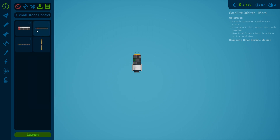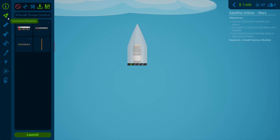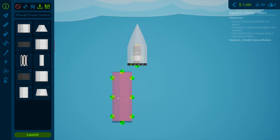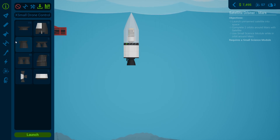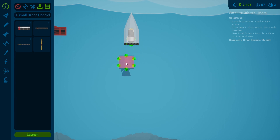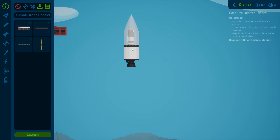We'll stick a little tiny engine on there just so it can boost itself around a little bit. Do we need a decoupler before the fairing? No, we need the fairing before the decoupler I believe. This is new as well, so we'll go with that. Oh look at that - beautiful! Let's go with a small fuel tank and a nice vacuum engine.